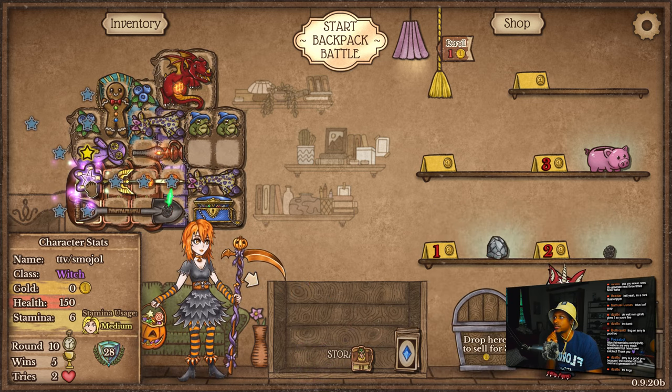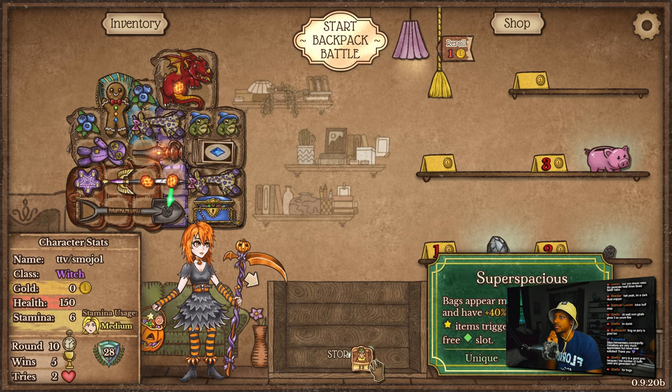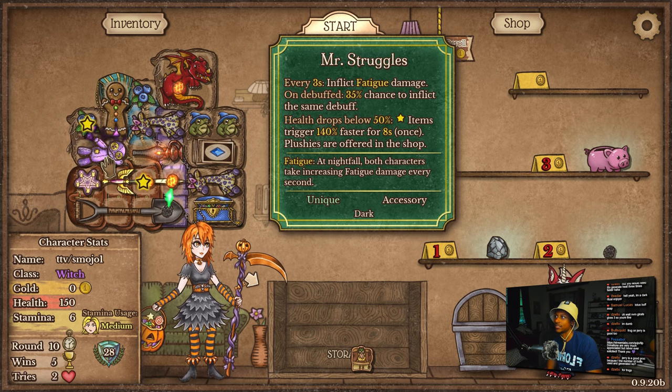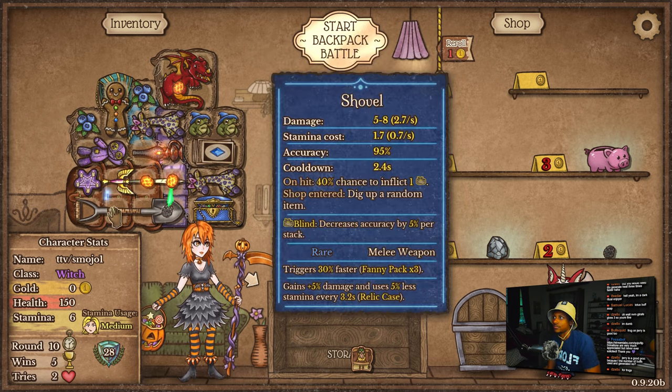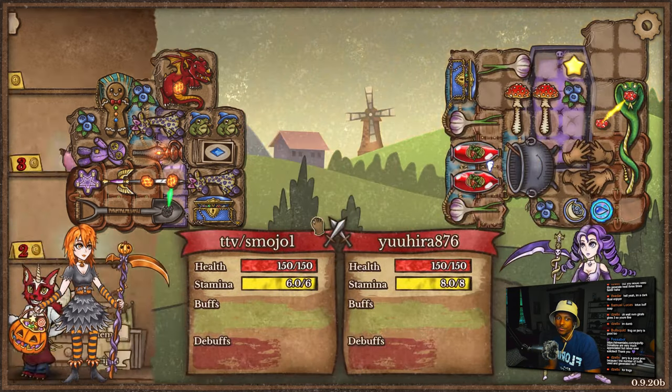Dark Ritual and Deck of Cards. Okay, I guess we figured it out — kinda. We figured it out enough. That works for me.